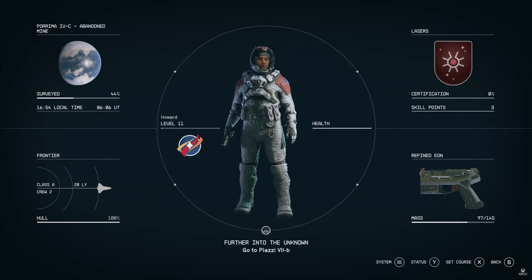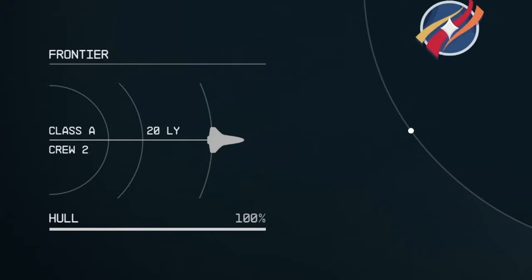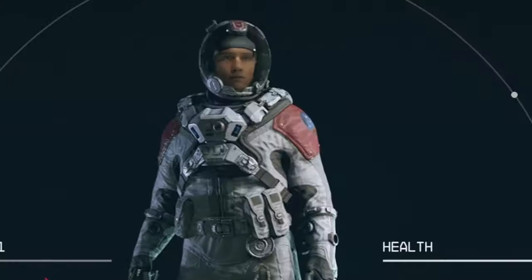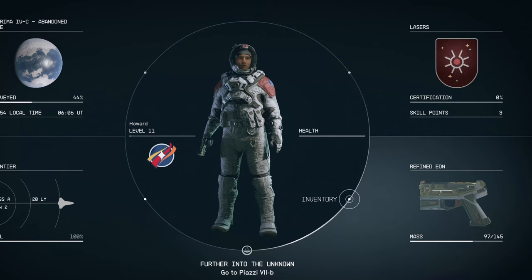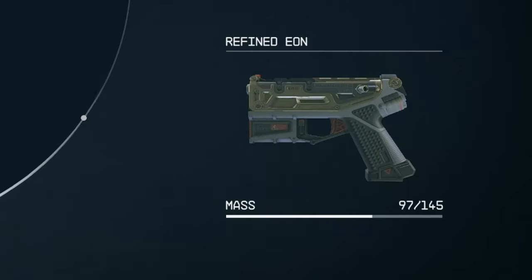We then get to see the main menu. Top left we can see the planet we are on, including its local time and the amount of surveying we have done. Bottom left we can see the ship we have, named the Frontier. We can see it is a class A ship, with two crew members, how far it can jump, as well as its hull integrity. In the middle we can see our character, their level, health and their current quest — 'further into the unknown, go to Piazzi 7B.' Top right we can see our skills, currently showing lasers, our certification in said skill, and how many skill points we have available. Bottom right we have our gun we have equipped, as well as how much we are carrying.